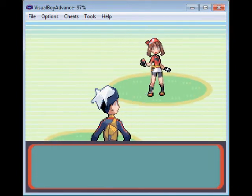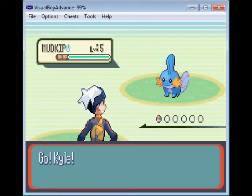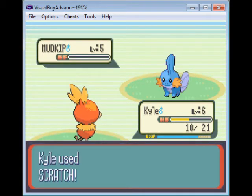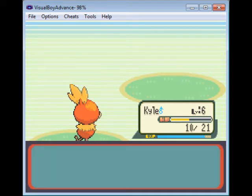Our first trainer battle against this little girl — she sends out Mudkip, we send out Kyle. Kyle's going to scratch this thing's face off because Kyle's a total badass. Yeah! I totally won that like a boss.